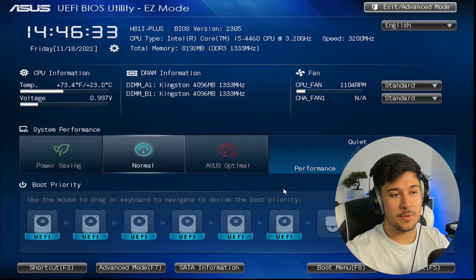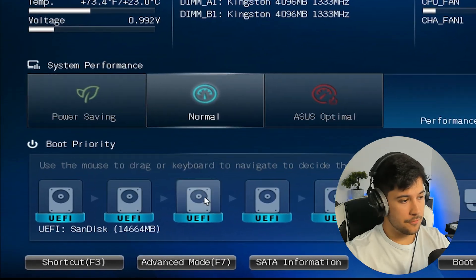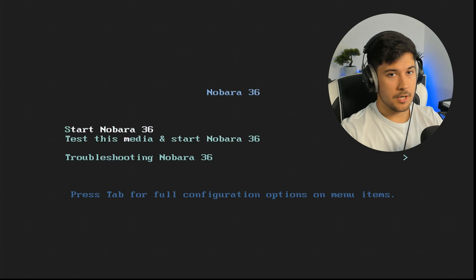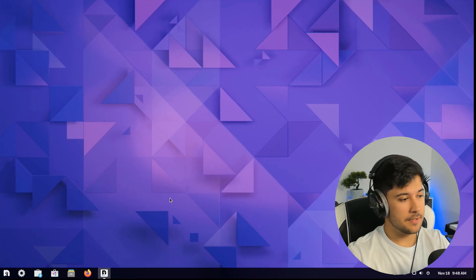The USB finished and I've unplugged it and plugged it into my low-end PC. Here we are in the BIOS — just select the USB so we can boot from it. I've just booted off the USB and this is what you're greeted with. I'm going to go ahead and select Start Nobara 36. Wow, it literally just booted straight into the desktop. Linux does allow you to test out the distribution before you commit to installing it on your computer.